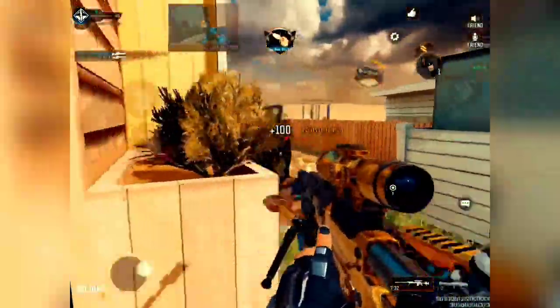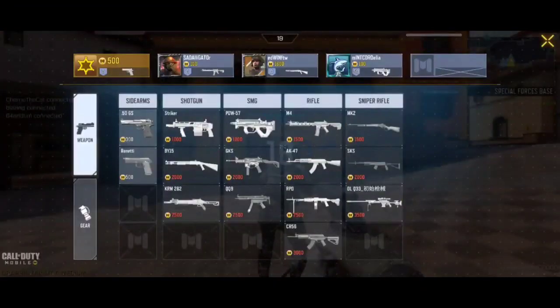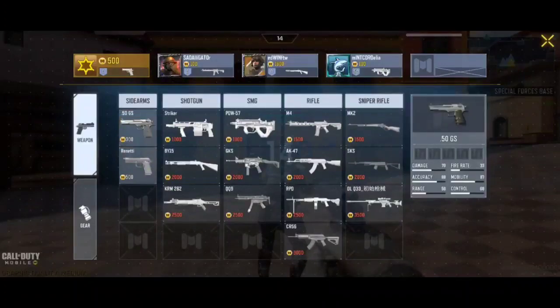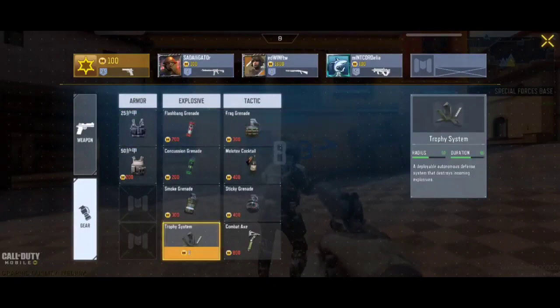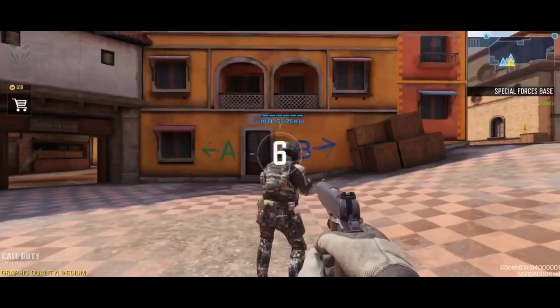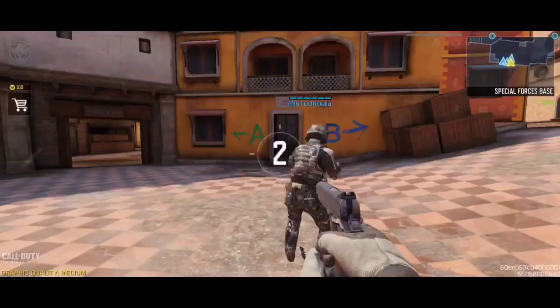Guys, a new game mode called ECO is coming in next season as well, and that game mode looks similar to CS:GO. This mode is completely similar to CS:GO mobile — you have to purchase weapons. The more you win, the more coins you get, and you can purchase better weapons. In this mode you can also purchase body armor, trophy, molotov, etc. Have a look at the gameplay — I'll keep it as short as possible.